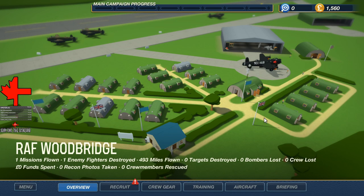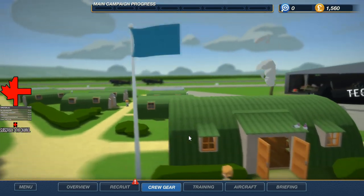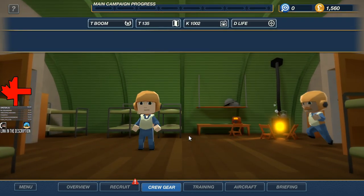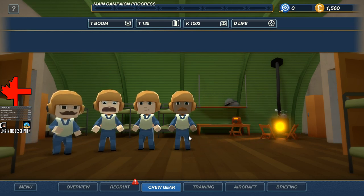I picked it up about a month or two ago and never got round to it, basically because I got too busy with other stuff. I've done the practice mission — as you can see, one mission flown, one enemy fighter destroyed. So what we're going to do today is pretty much build a crew out of the people of the Tech Hub, and we're going to go flying. And whenever somebody dies, it's going to be a big rip.